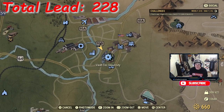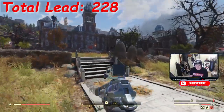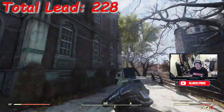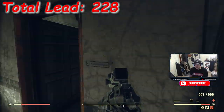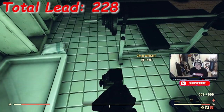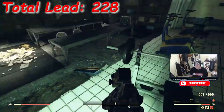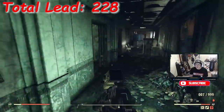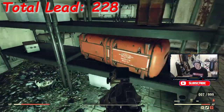Next is Vault-Tec University, which is technically locations five and six — two spots to farm lead in one place. We enter the south entrance; outrunning some mole rats on the way. The first door on the right has a gym with lots of free weights to pick up, and there's a workbench nearby if you're worried about being over-encumbered. Once we've got all the weights and scrapped them, that's 38 lead from this first Vault-Tec location.